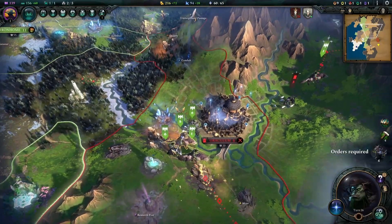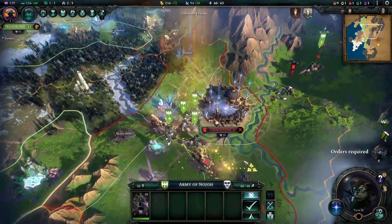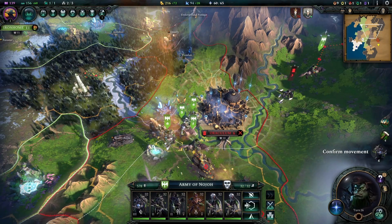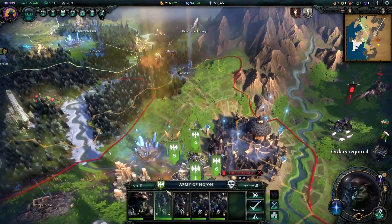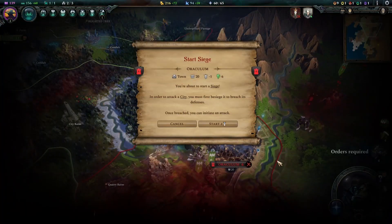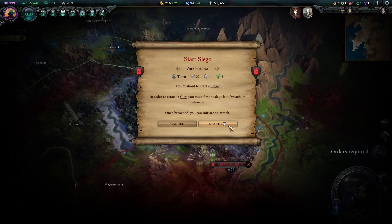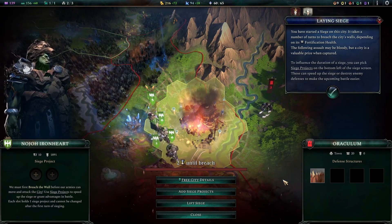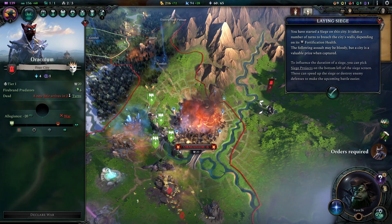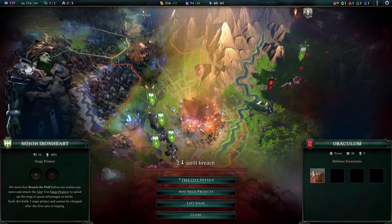Okay, now is the time. You are the hero — still going to send you as auto explorer. Are you in range? Let's move over here just to be safe. Where is the hero unit again? Start siege. You are about to start a siege — in order to attack a city you must first besiege it to breach its defenses. Once breached you can initiate an attack. Two turns. You have started a siege on this city. You can pick siege projects. We killed the leader — a new heir arrives in two turns.